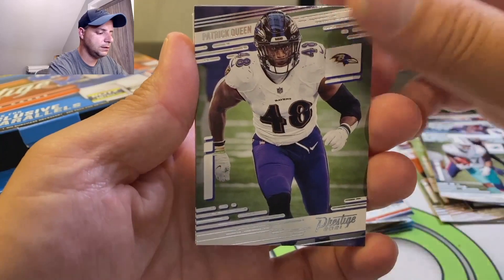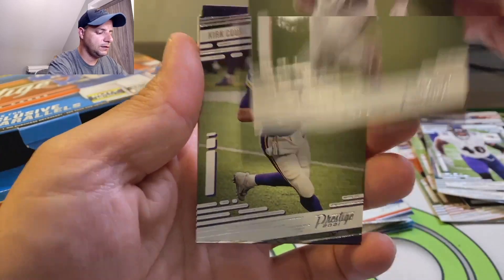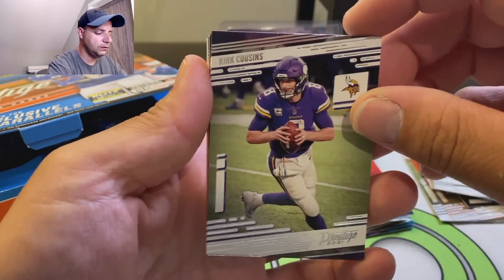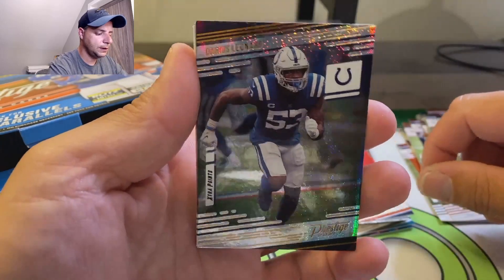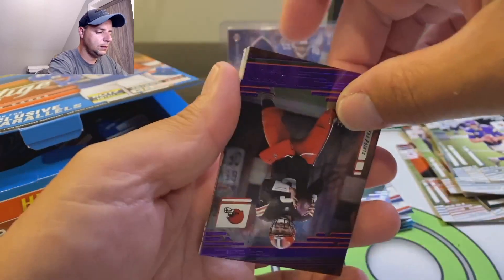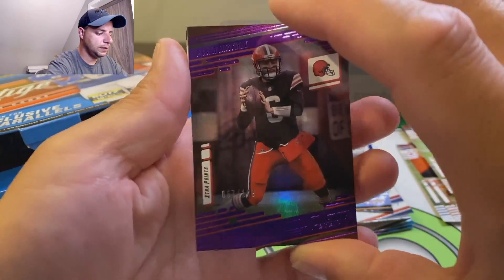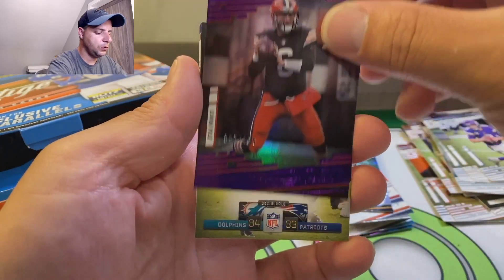Miles Gaskin, Patrick Queen, Alvin Kamara - this is the guy they compare Tony to. Now he's got some big shoes to fill, but that's who they say. Darius Leonard. Is that Baker? Looks like Baker - 67 out of 149, like a purple. Any Given Sunday.